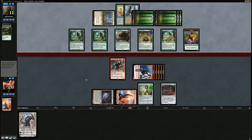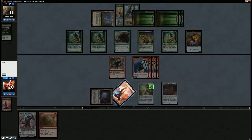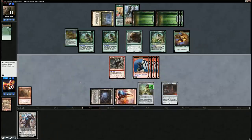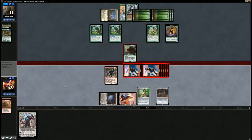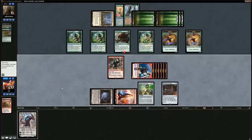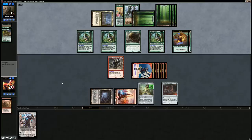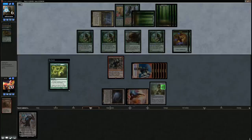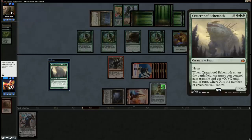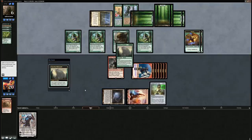We still made a game of it despite mulliganing to five. Abrade on the draw — we can abrade the Acidic Slime and keep attacking with the goblins. Opponent down to six, but with so much mana from Nykthos they can pretty much do whatever they want. Primal Command can bounce a Bridge, and there's a Craterhoof Behemoth — at least that puts us out of our misery right away. Good games. We had a close set against the green devotion deck but in the end we fall short.